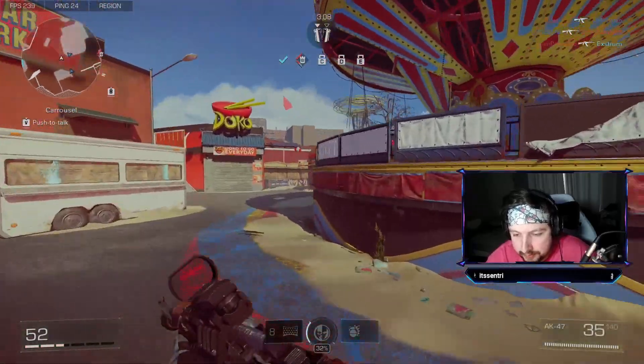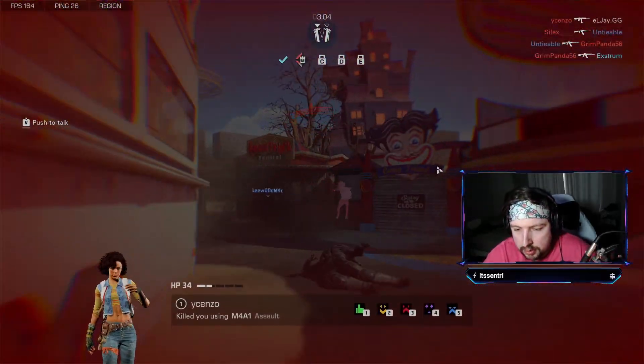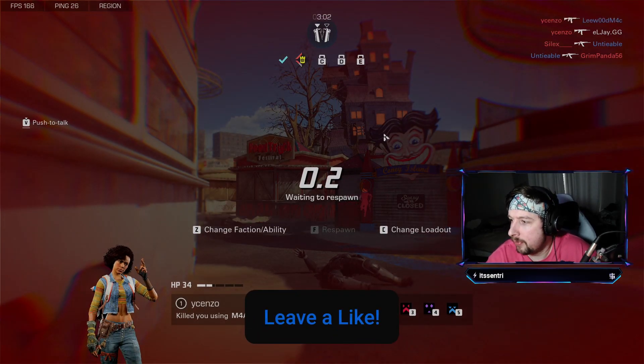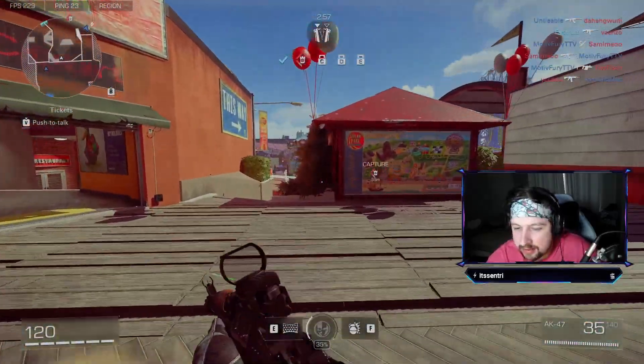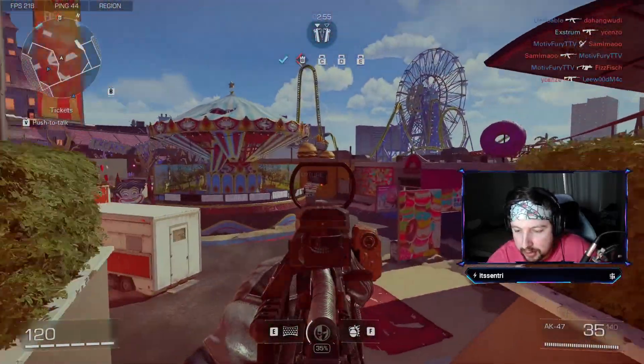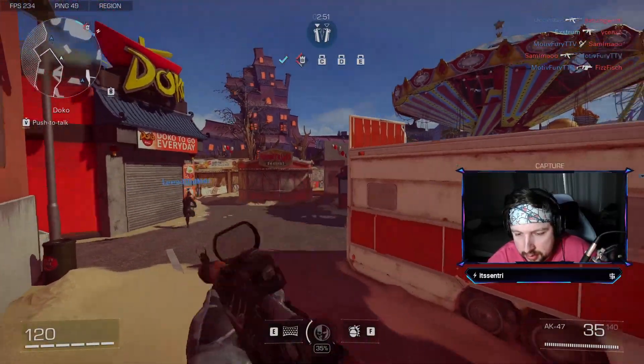Back left! 1 HP on sight. He's right underneath one window. He's low. I don't know what's going on with my connection, but I could not hit that guy. That's actually crazy. That guy's doing the same thing — it says he's killing us with an AR but he's got a pistol out. New exploit. Fantastic.